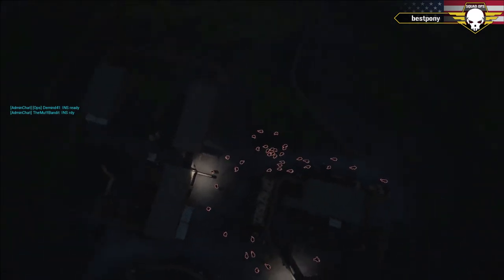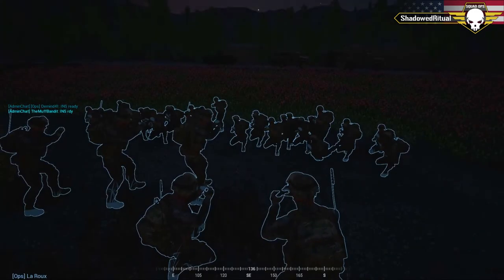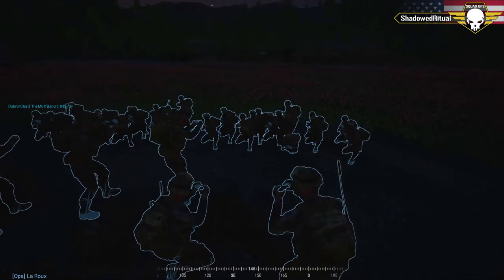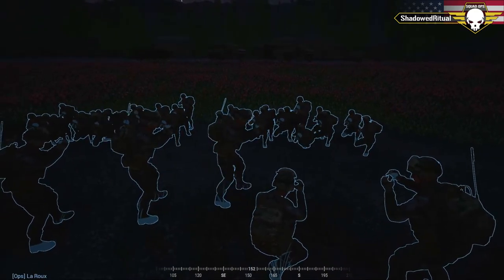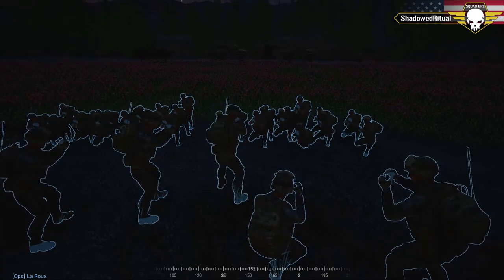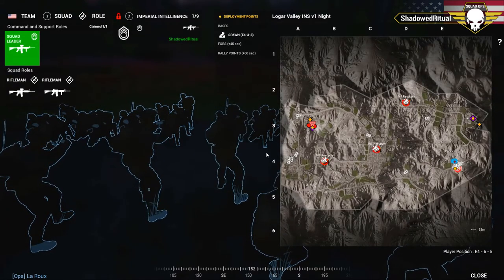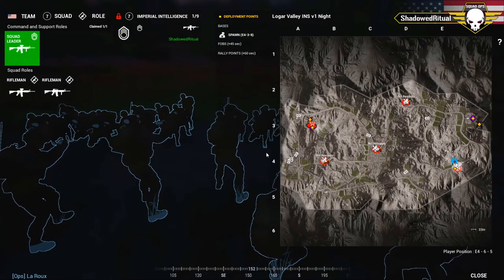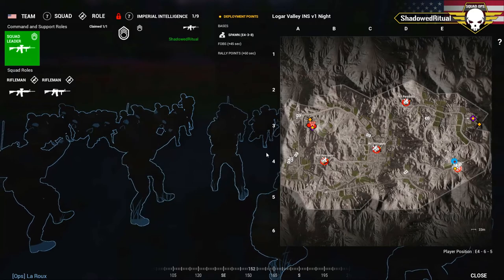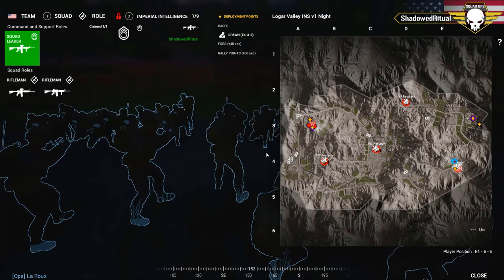We're going to listen in on the US brief now — looks like they're about to start. What we're going to accomplish: Satan's squad will be manning the Striker. He'll have a driver, and the rest of his squad will clear the road directly in front of the Striker — squad one on striker and minesweeping duty. Squad three, Hamlet's squad, will pull 360 security on the Striker, covering both flanks and the rear, making sure no insurgents try to sneak behind it with an IED or LAT.